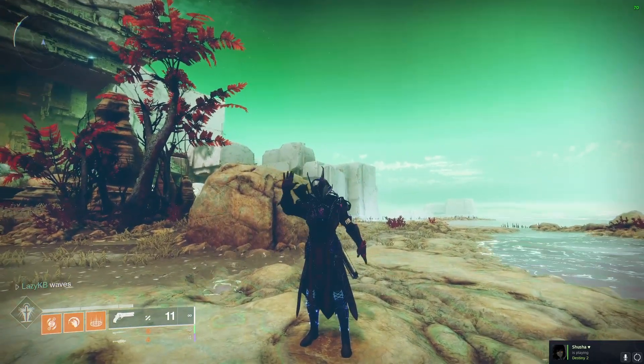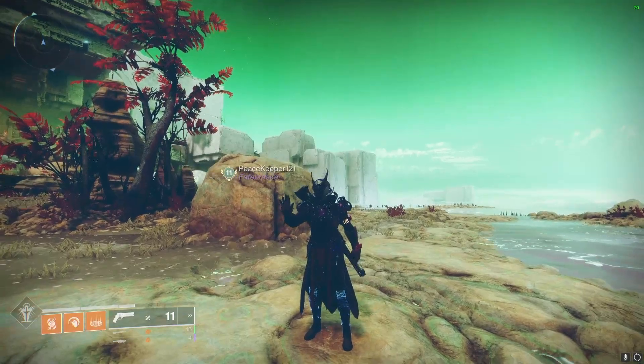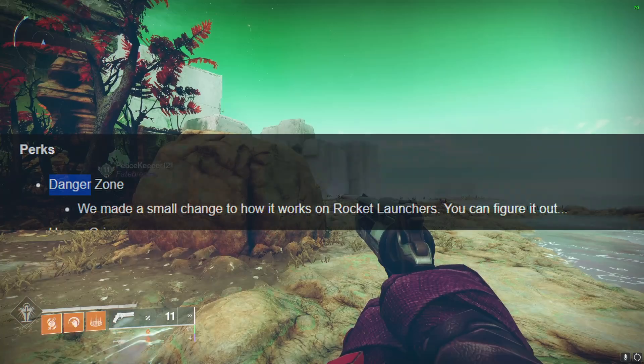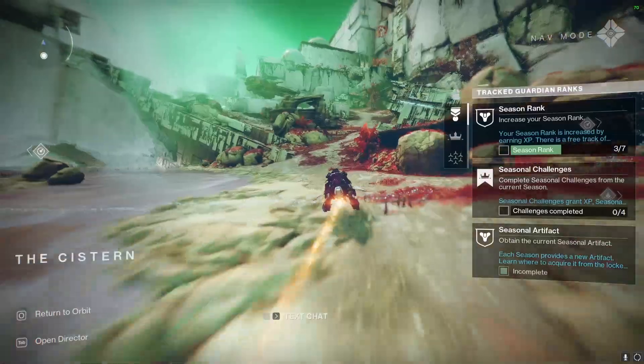Hey there boys, I can't believe I'm saying this, but we have some insane new movement tech that just got discovered this season with the changes to Danger Zone. If you read the TWAB, you'll know that Bungie left a very mysterious change to Danger Zone and didn't really tell us what it was, but it's rocket jumping.